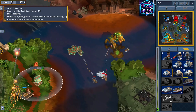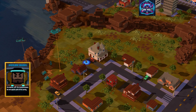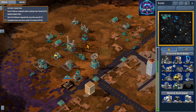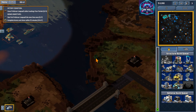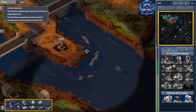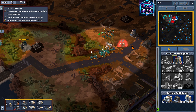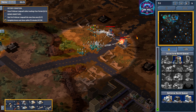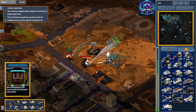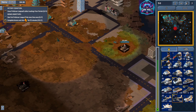No game is perfect, and 9-Bit Armies has its quirks. The simplicity that makes it accessible can sometimes be a double-edged sword — veteran RTS players might find the gameplay a bit too straightforward, especially in the early missions. While the campaign is fun, some may find the mission variety lacking after a while, and the AI, though competent, doesn't always offer the most challenging opposition. Another area that might divide players is the pacing. The game is designed to be quick and snappy, which is great for those short on time, but if you're someone who enjoys long, drawn-out battles of attrition, you might feel like the game rushes you along.